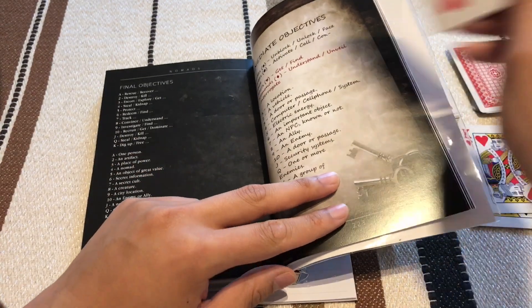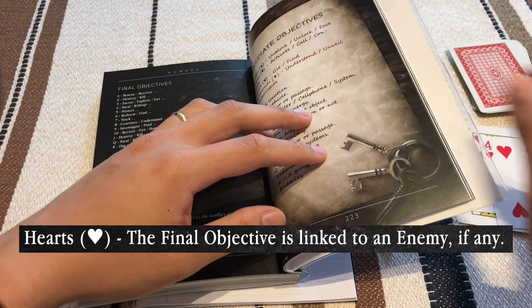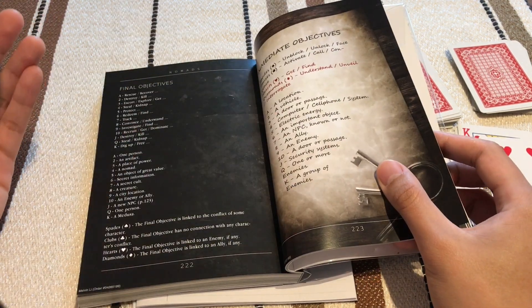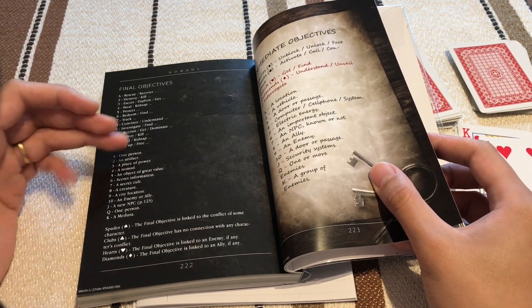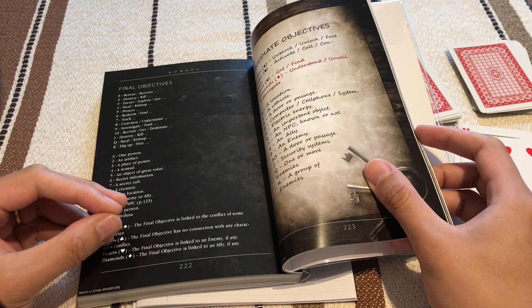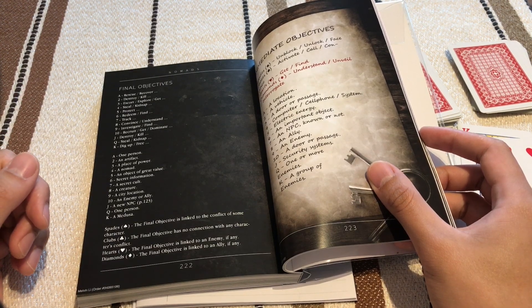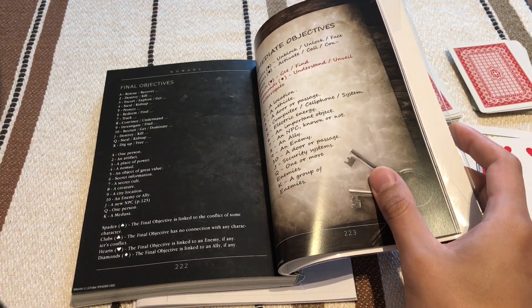So just from that, you can get a little story: we have to settle the score with an NPC who is probably our enemy, and our objective is to free a Medusa. Perhaps that enemy kidnapped or took hold of a Medusa — held it hostage from our character — and we have to do something about it.